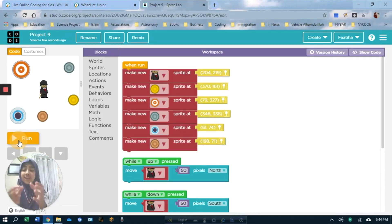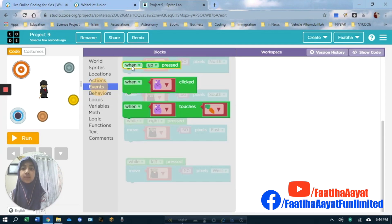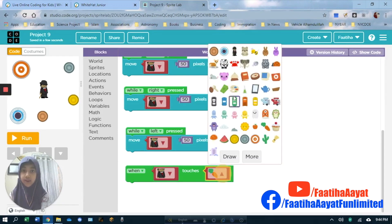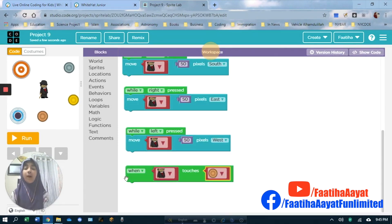We didn't give any code to that yet, and that is what I meant by the rest of the coding part. So now we will do that. We have to take that again, but in events we're not going to bring that — we're going to make it the minister. Let's take the carrot sprite and change it to one of the coins, for example this one. This coin is the exact same sprite.